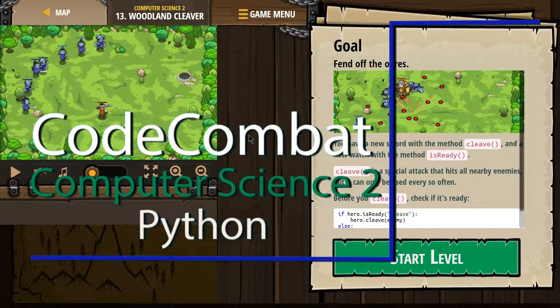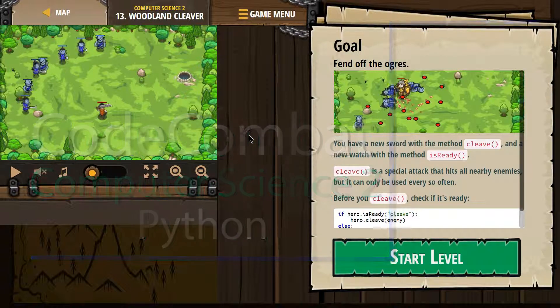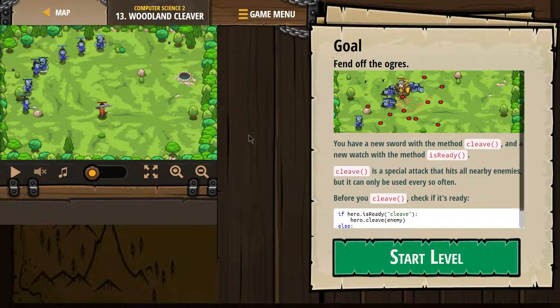This is Code Combat. I'm working on their Computer Science 2 course, the Python version. I'm on level 13, Woodland Cleaver. Goal: fend off the ogres.